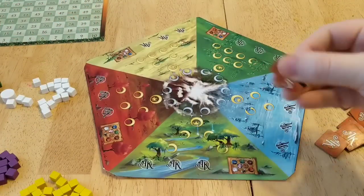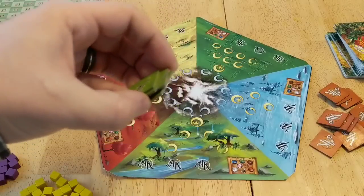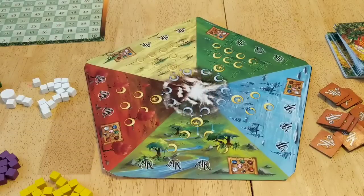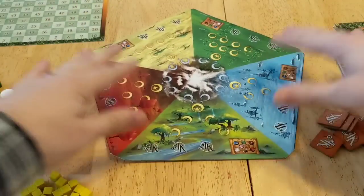We've got our scoring tokens, which we'll go over in a minute during setup. We've got our age tokens — or first-to-withdraw tokens, I should say — which help keep track of the ages. And then finally we have our decree cards, which are going to determine how we play the game and also make it as fun as it is. Because spoilers: this is fun.